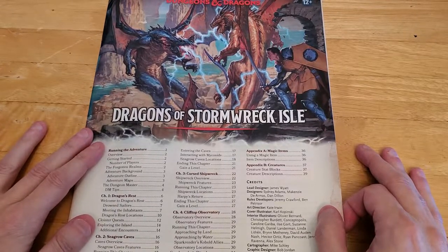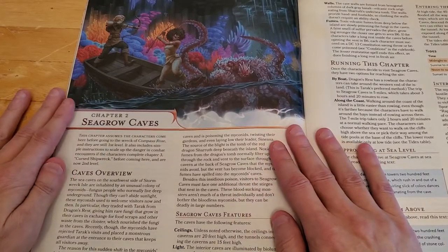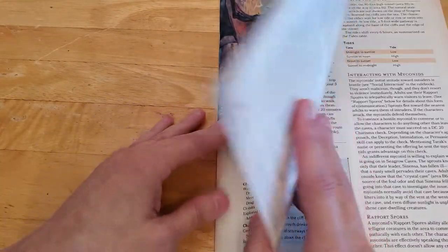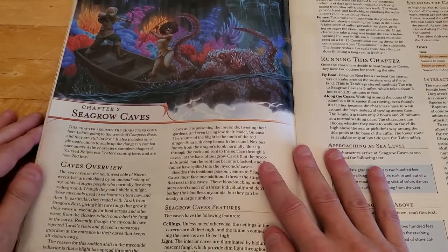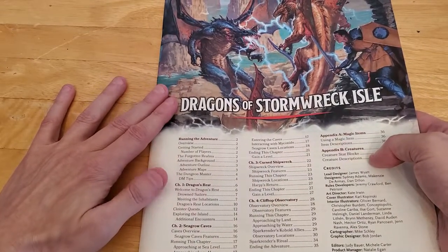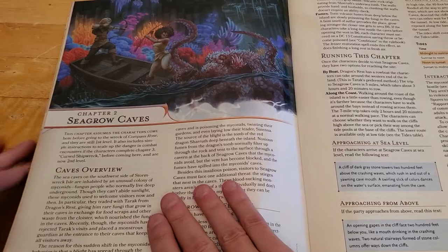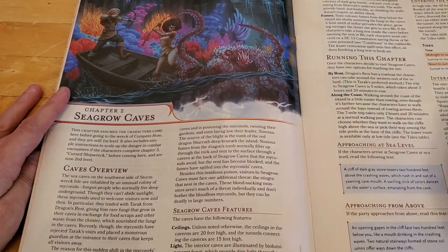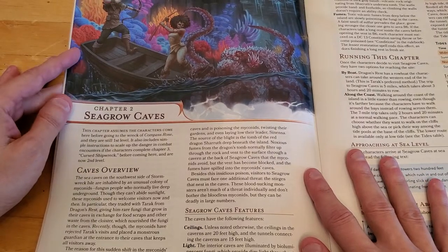This is a read-through of the new starter set from Dungeons & Dragons called the Dragons of Stormwreck Isle, and we're on to chapter 2. This will contain spoilers because I'm literally reading the entire book, so if you plan to play this as a player, you should not be watching or listening to these videos. I thought people around the world who don't have access to this material might find it interesting to know what this adventure is all about. I'm not a professional YouTuber and not a voice actor, so I'll occasionally stumble over words and there will be mispronunciations. With all that out of the way, let's move on to chapter 2: Seagrow Caves.